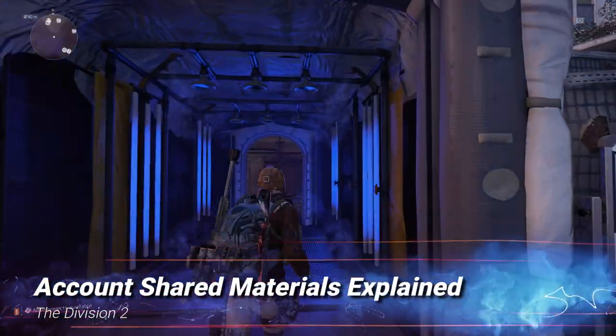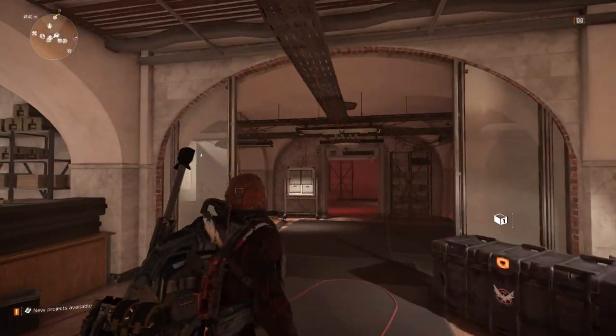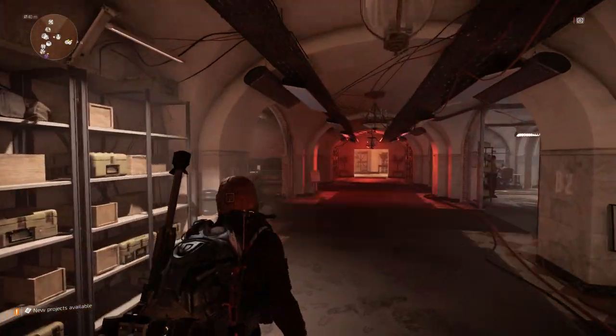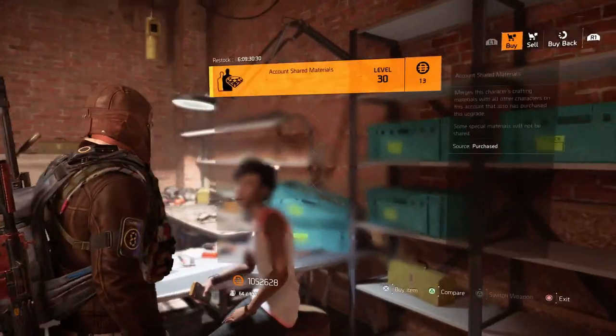Hello Agents, in this video we're going to have a look at Account Shared Materials and explain how they work. They're very similar to how the Account Shared Blueprints work. Account Shared Materials came in Title Update 6, which was released recently.